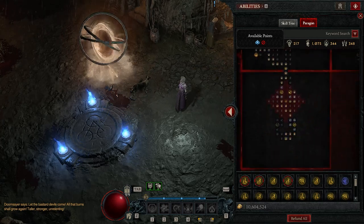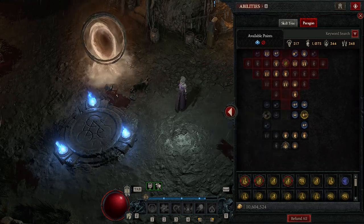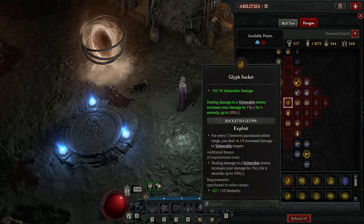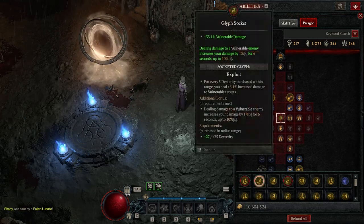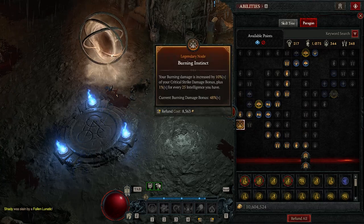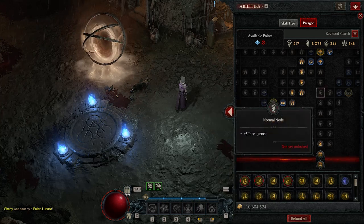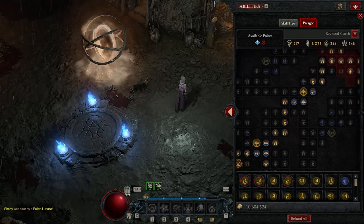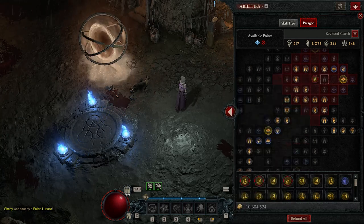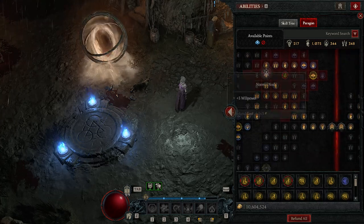All of this is subject to change, but I just want to show you what I'm working with. For the paragon boards, this is the path we've chosen for the first board - we've got Exploit in there, so you need 25 points into depths, leveled up to level 15. The next board is the Burning Instinct one - we've gone straight for that node, then diagonally up to Keeper of Flames, Kindling, with our Conjurer Spell glyph at level 15, and we've picked Cinders.